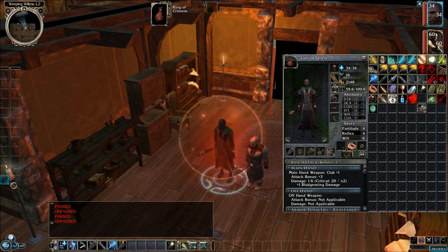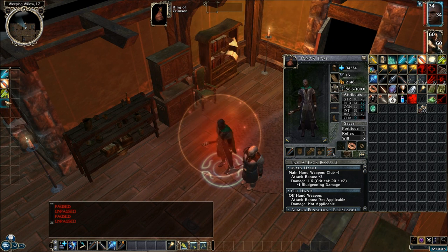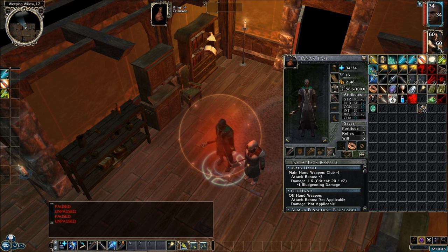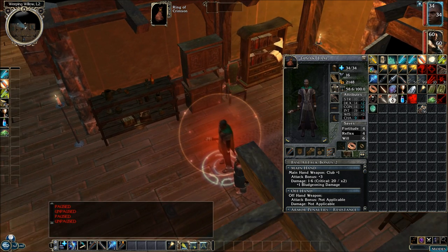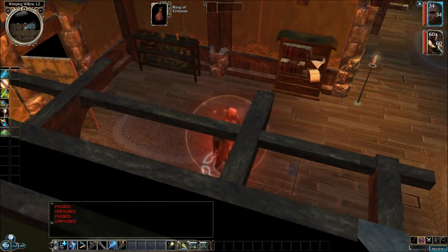I finally put in these extra quick key bars over here. I'm going to assign cure potions, alchemist fire, acid flask — so I can just click here instead of pulling up the inventory all the time. Also a healer's kit, harvest cup which heals twice per day, cure moderate wounds, and a tanglefoot bag. Just so I'll know these are available instead of having to pull this up and look through it. That should do it. Also, the crafting system now includes Storm of Zehir and Mask of the Betrayer type crafting.